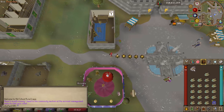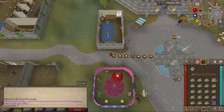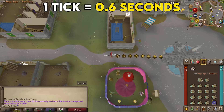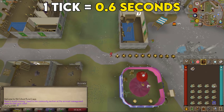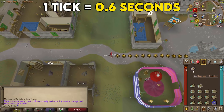For the first part of the question, what are game ticks? Well, RuneScape runs on a game clock. Every 0.6 seconds there is a game tick, and this is basically the clock that keeps the game going and things on time. Everything that happens in the game is a multiple of this 0.6 seconds.